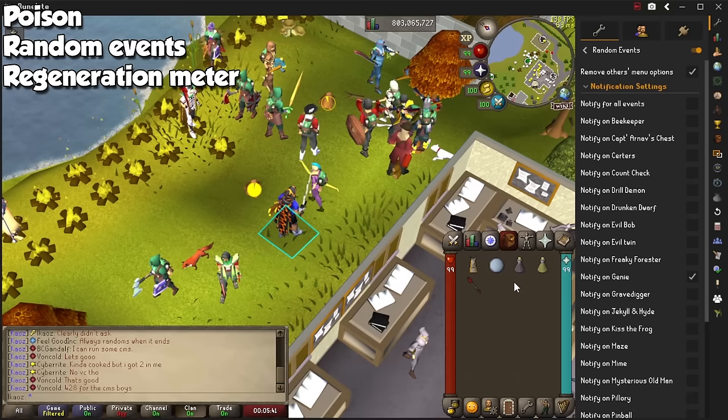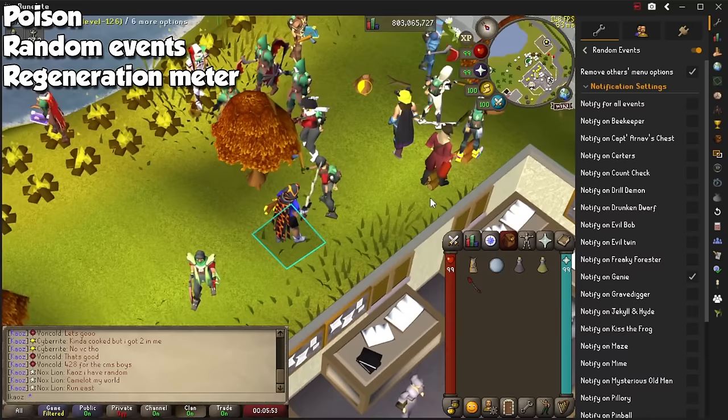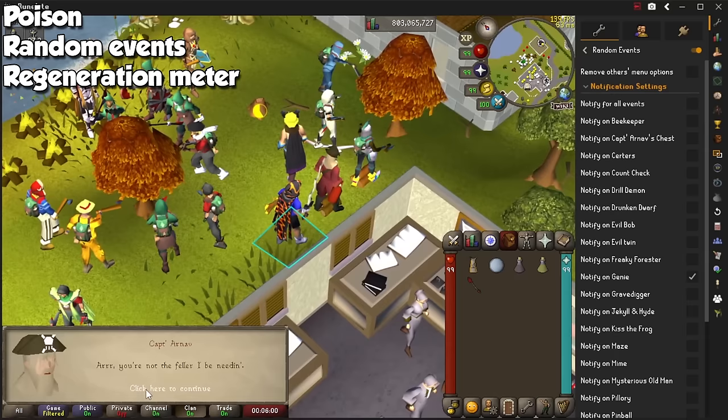The Poison plugin shows information related to poison and venom, when the next hit splat will be, and how much it will hit you for. It will decrease over time when it's poison, and increase over time when it's venom. Random Events gets rid of the interaction text from other players' random events, and you can even tell the game to notify you for specific random events, which you can toggle on and off at any time.